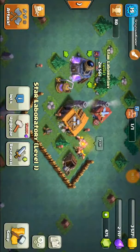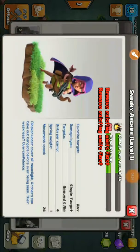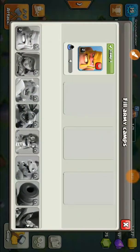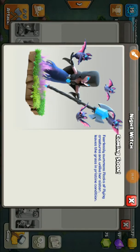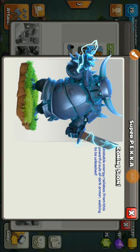Let's look in the barracks over here. We have Raged Barbarians, Sneaky Archer, Boxer Giant, Beta Minion, Bomber, Baby Dragon, Cannon Cart — this kind of reminds me of the Sparky from Clash Royale — Night Witch, so she's coming to Clash of Clans as well. 'In 10 days in Clash Royale, I'm coming to Clash of Clans soon too!' Drop Ship — instead of throwing bombs, the skeletons are going to be jumping out. And then at the end we have Super PEKKA — that's gonna be epic!